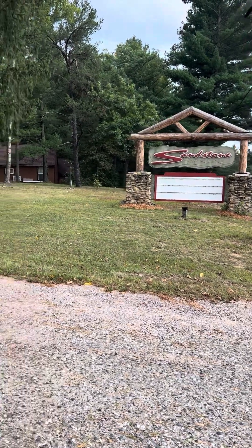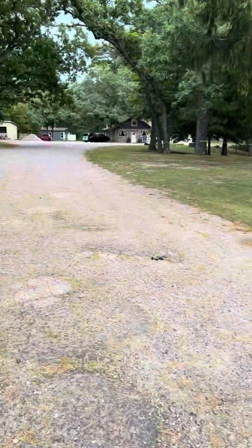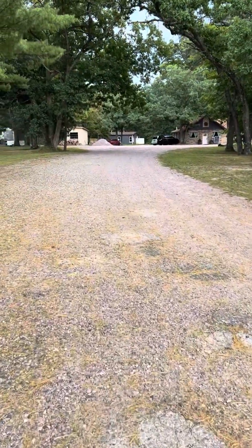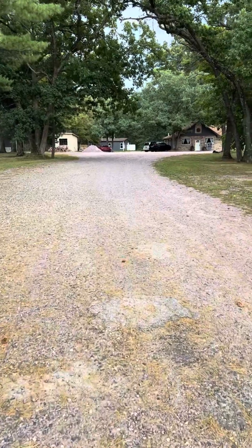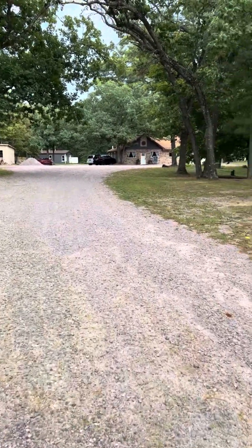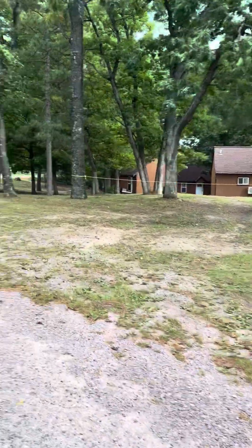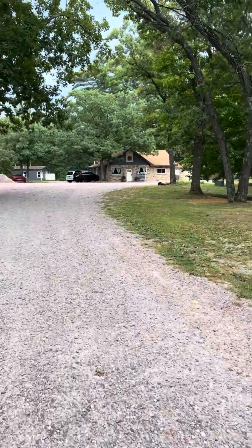Welcome to Sandstone Rustic Retreat. As you arrive, you'll see our sign and pull in to our gravel drive. Continue to head straight back onto the property. You'll notice our four cabins to the right, and then the first building you will arrive at is the main building, the gathering house.